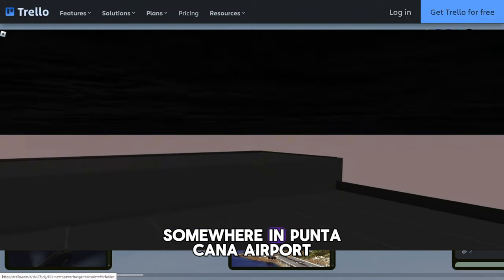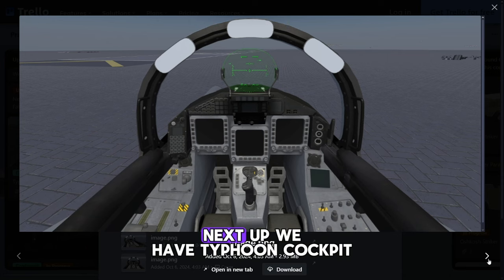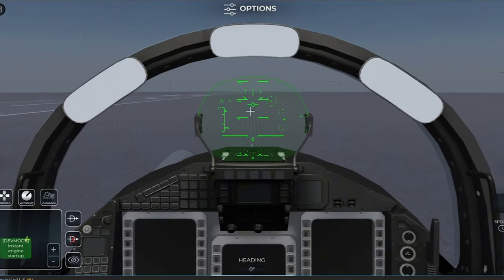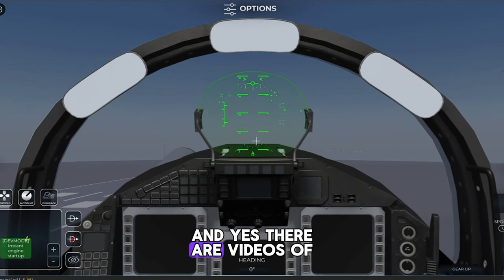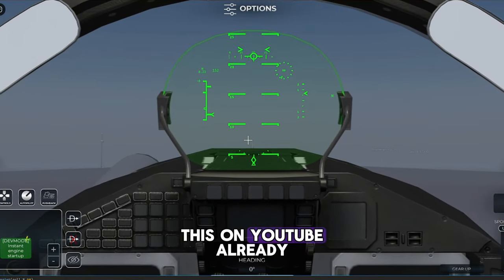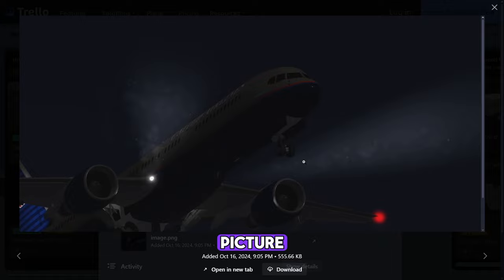The current hangar in the game is actually underground somewhere in Puntakana Airport and I think they're going to change its location. Next up we have the Typhoon cockpit — this is something I have been waiting for for such a long time, and yes there are videos of this on YouTube already.